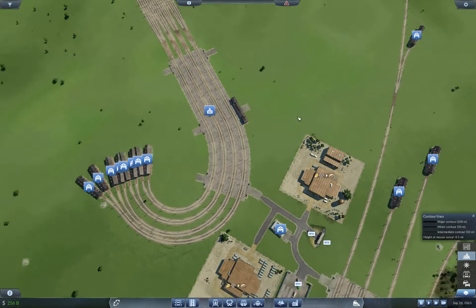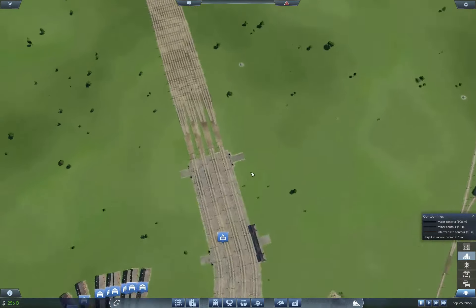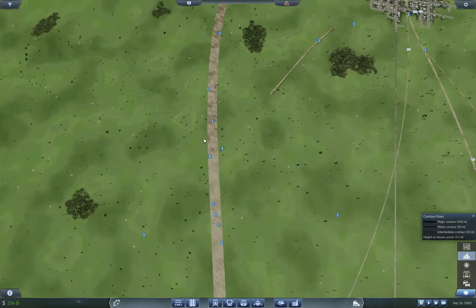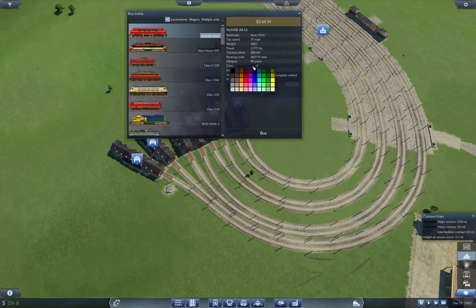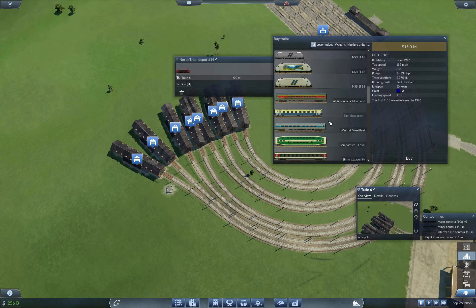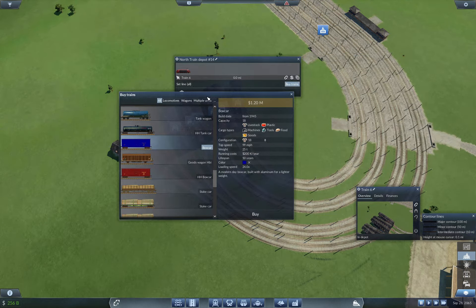I want cow trains - lots and lots of cow trains. Livestock supply is where it's at. I'm not going to put signals over here; the entrances and exits will be dictated by the signals inside. So we're going to buy trains, pick dark blue, and we're on the first one here. We're going to pick our beautiful engine, but we're not going to use the HH box car - we're going to use the regular box car, which has a speed limit and much lower numbers of things we'll be able to move. Cows are us!